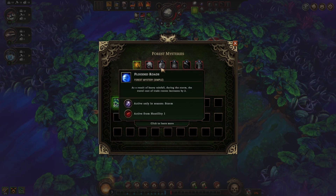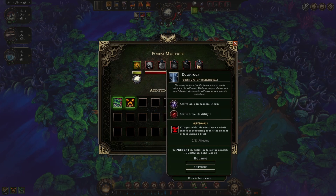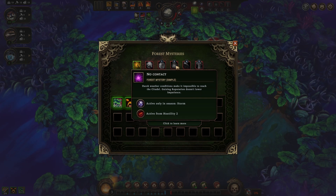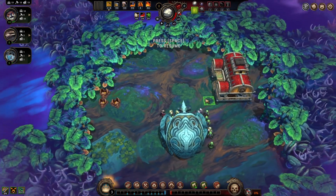Blooming darkness: travel cost of trade routes increases by two. No contact: gaining reputation doesn't lower impatience during the storm — I always work around that anyway. Strange lights: villagers have a 20% chance of destroying the yield with each production cycle, which is a bummer, but services offset it. Downpour: villagers have a 50% chance of consuming double food during a break, but housing and services cancel that. Really, if we do our due diligence keeping villagers comfortable, these effects won't impact us.